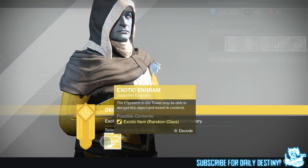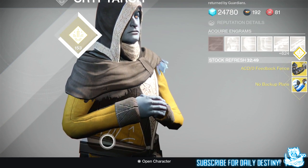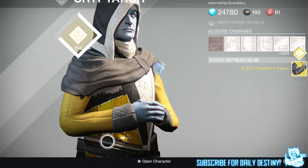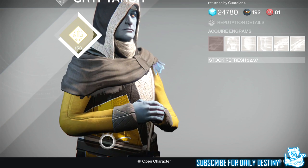I might as well just carry on and open these. ACD/Zero Feedback Fence — I can compare these to the ones I've already got from the Prison of Elders chest, check if they have better base stats and keep them if so. I'm going to go over to my vault and get the remaining five.